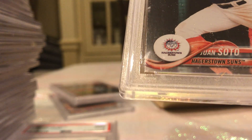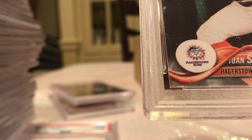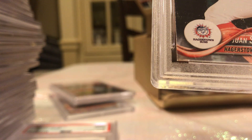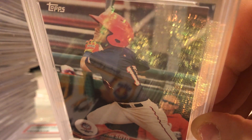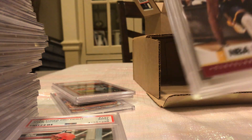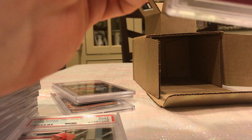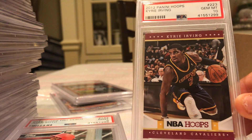Yeah, top right corner — I can see why it's a 9. Look at the lower left corner too. I'm surprised I would have even sent that in. I think they may have damaged that card because I don't think I would have sent it in if I saw that white speck on that corner. So with that damage in the top right corner, I think a 9 is fair for that card. Final card — pretty cool — Kyrie Irving Rookie Hoops — 10!